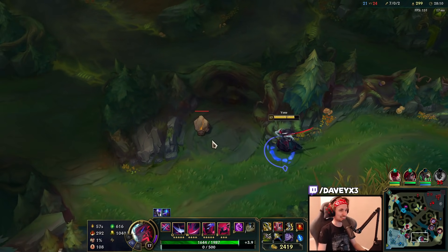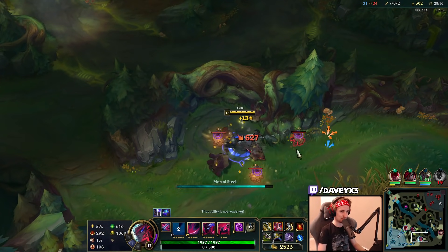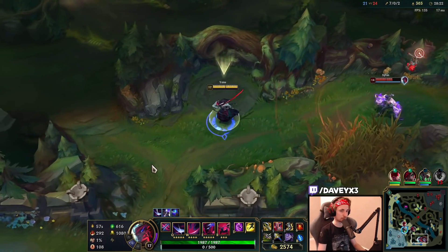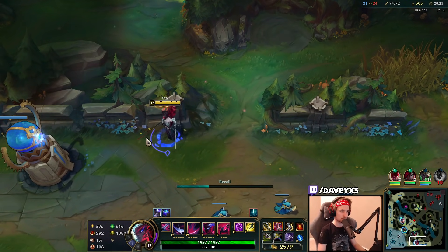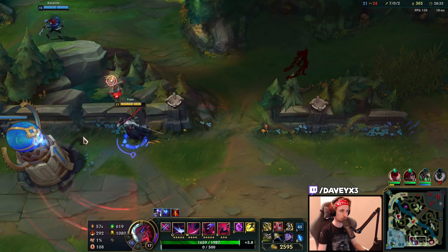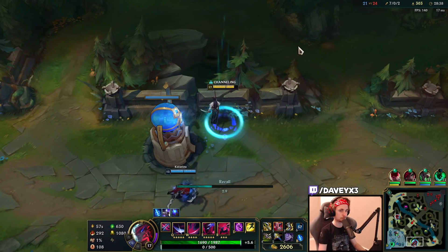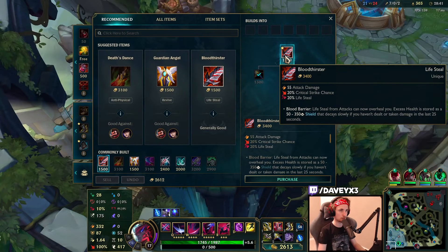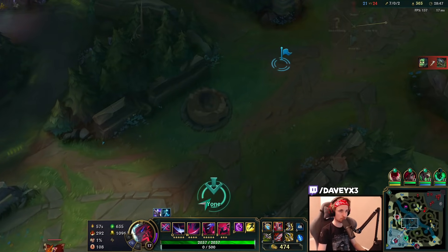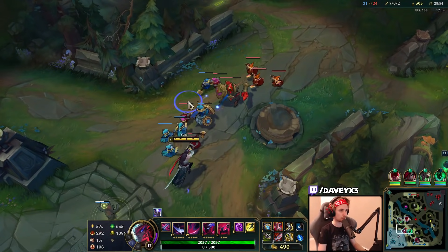I could have in theory killed the Silas if he didn't have Stopwatch - that was what I was looking out for. Drake is spawning in 15 seconds apparently. My team is not ready for the Drake at all. All we need right now is having the team group up as five and then just force one single team fight and it should be a win.